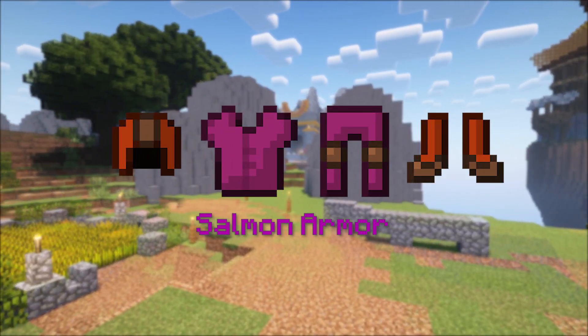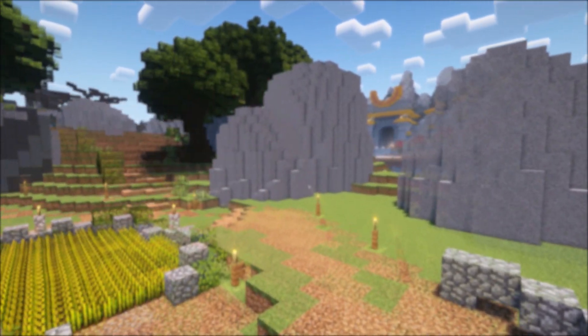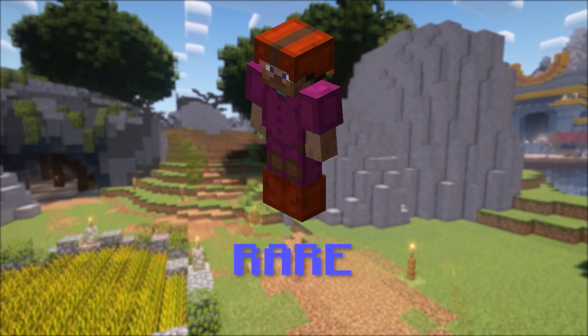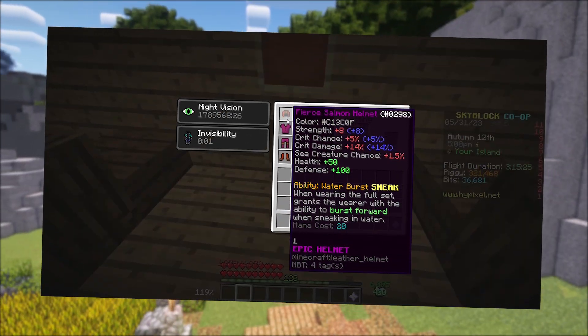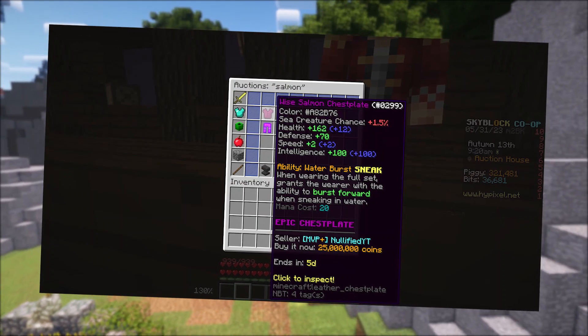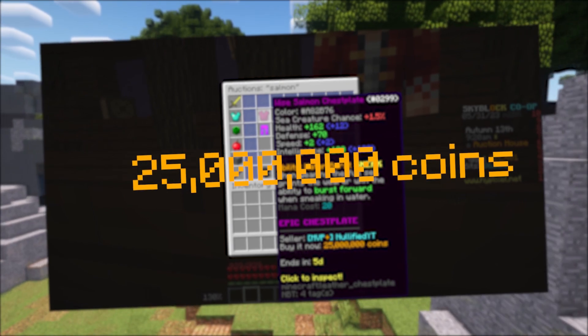Salmon armor was added to Hypixel Skyblock on November 26, 2020. Initially this armor set's rarity was epic, but the admins decided to change it to rare a few days later on November 29th. Original sets maintained their rarity and are still purchasable today, but for way more than normal salmon armor price — you can currently buy them for upwards of 25 million coins a piece on the auction house.